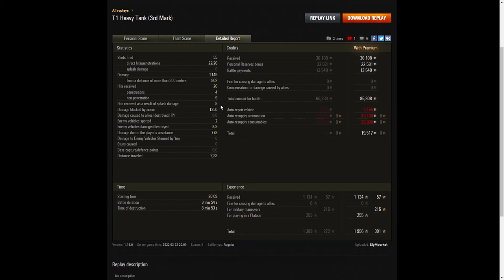It wasn't just the M44 firing HE at him — so was the Valiant at the end, because they just couldn't get through the armour. 1,250 hit points of damage blocked by armour. 2 enemy vehicles spotted, 8 damaged, 3 killed, and 778 hit points of spotting/damage assist. He earned 30,108 credits from the game, 22,581 from personal reserves, 13,549 from battle payments — a grand total of 85,808 credits. That's not bad for a tier 5 heavy. After ammunition resupply and consumables — he did fire some APCR — he came away with 19,517 credits profit.